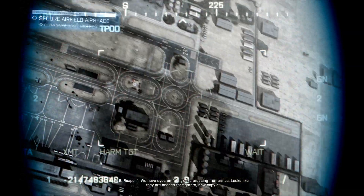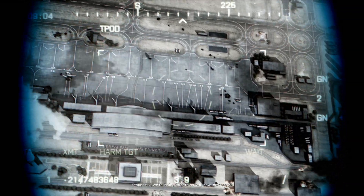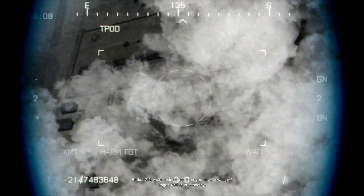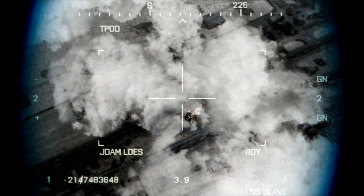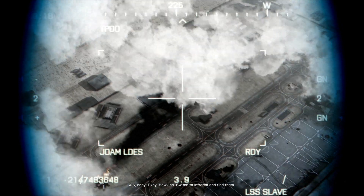4-6, Reaper-1. We advise our fuel trucks crossing the tarmac. Looks like they're headed for fighters. How copy? Tracker 2-2, we're lazing targets for you now. How copy? Roger. Pulling in. Step by. 4-6, copy. Okay, Hawkins, switch to infrared.